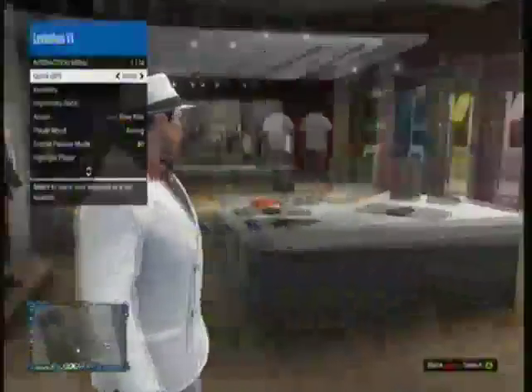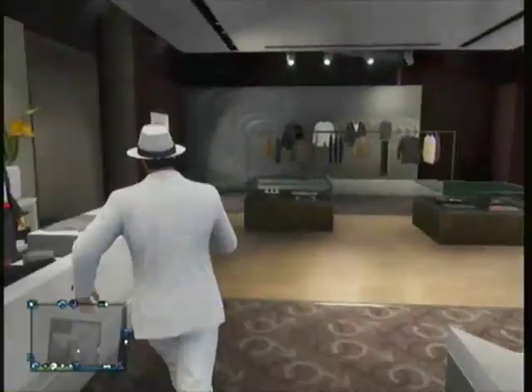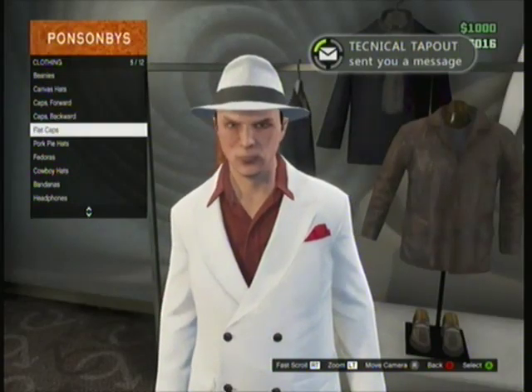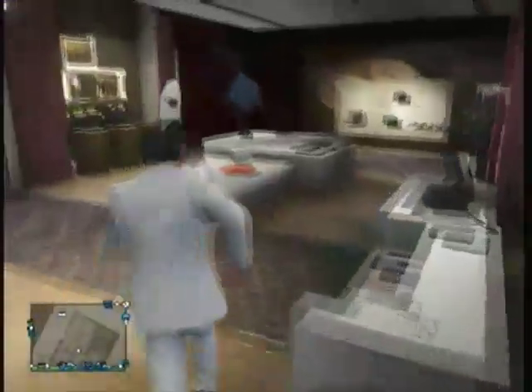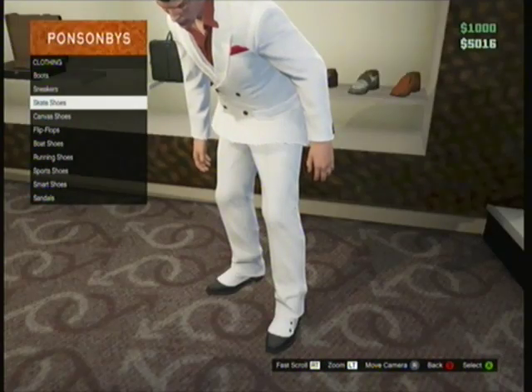Now what you want to do is remove your hat — the best way to do it is just to come over here, it's the fastest. Then you want to go over to your shoes and select the all black Oxfords.